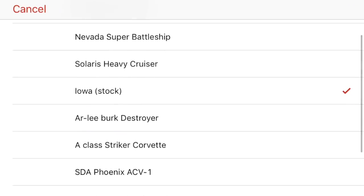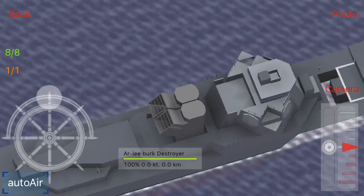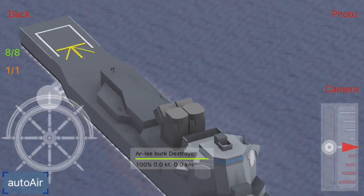Starting off with the next line, we have my early destroyer, which I have stolen the mast from and replaced the engines on. I used to use this but I just stopped using it, which is why it no longer has anything on it.